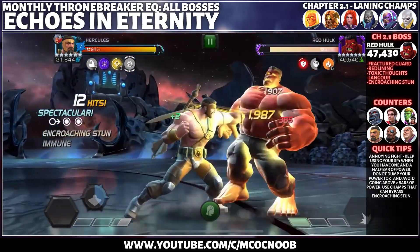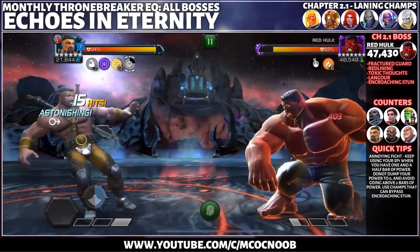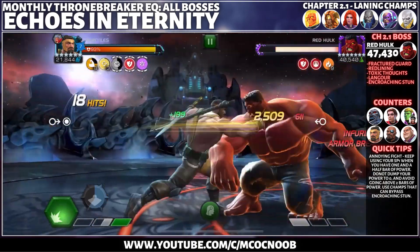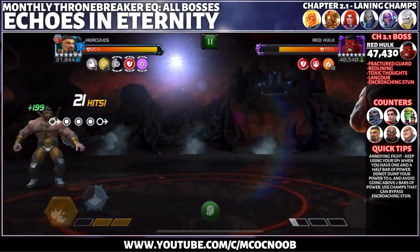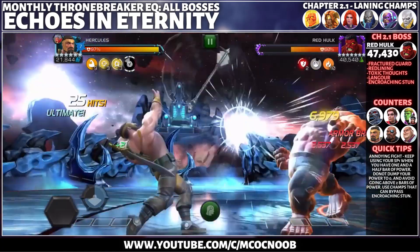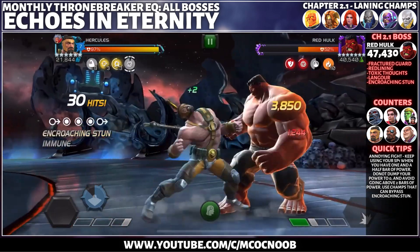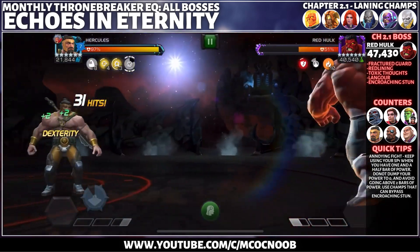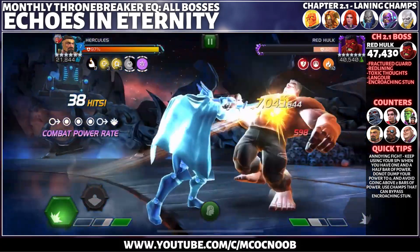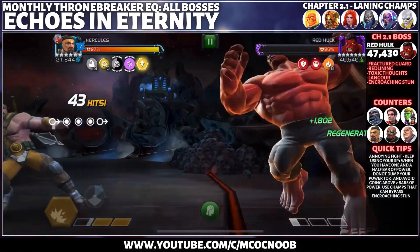For the boss, it's going to be Red Hulk with some tricky nodes. Fractured Guard gives you permanent armor break when you block the defender. Redlining drains your power to zero once you have above 75% of your total meter. You will suffer plus 240% attack of Red Hulk as damage if your power drains to zero with Langur. Every 20 seconds, if you are not using a special attack, you will be stunned for 3 seconds with Encroaching Stun. The best approach is to use champions with stun immunity so you don't have to worry about Encroaching Stun, and focus on playing around Redlining and Langur.